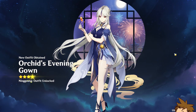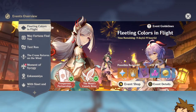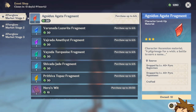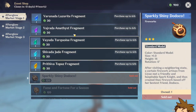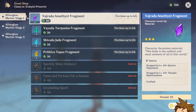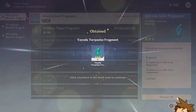You can get everything right now, and I want you guys to make sure that you collect everything from the shop. If you just need the Heroes' Wit, you can just do that, and you don't really need to get all of these, but I would suggest everyone to do so anyway. That's going to be it for today's video.